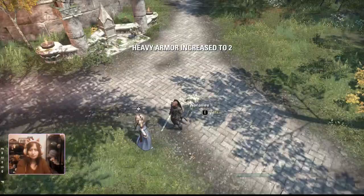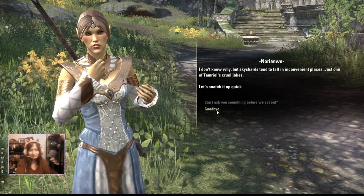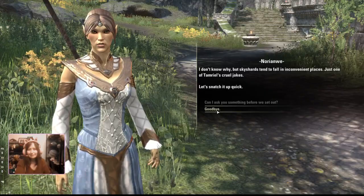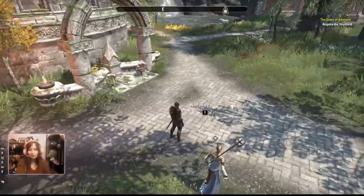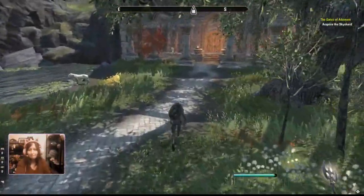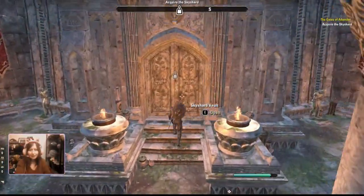I don't know why, but sky shards tend to fall in inconvenient places — just one of Tamriel's cruel jokes. Let's snatch it up quick. Also, if you don't loot bodies fast enough, sometimes they disappear. There probably wasn't anything great in it anyway.